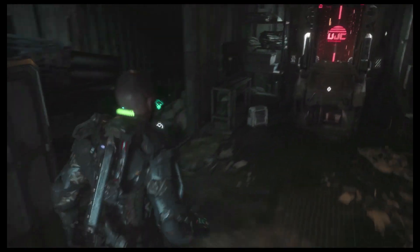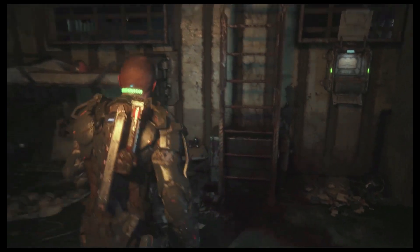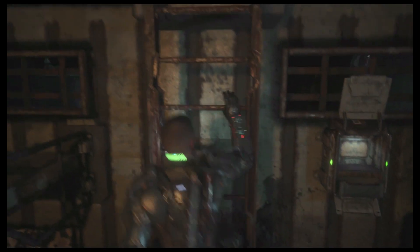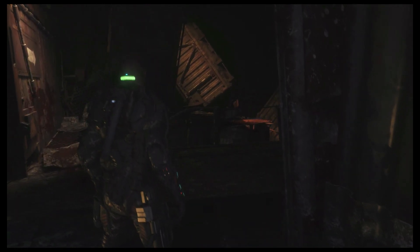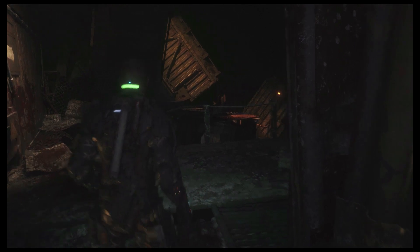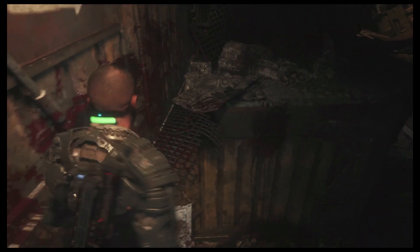I trimmed out the bit where I ran back, picked everything clean, went into the store and sold it. When we get up here there are no enemies — we just move over a little bit and go into a cutscene where we fall down into a courtyard and fight 2Head once again. This 2Head fight is a little bit different from the first one because enemies will spawn in.